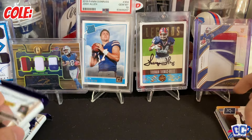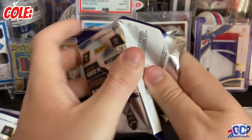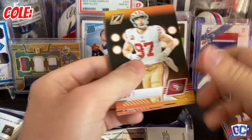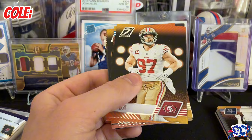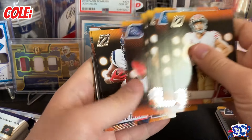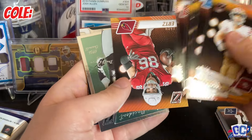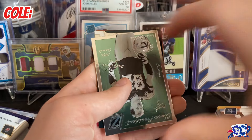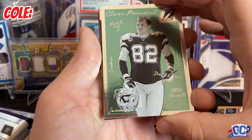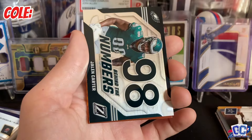We got our memorabilia in here, so we're going to save it and let that simmer. And it's not just a thicker stock, which I know Zenith likes to do with some of their inserts. We have an insert — a Class Presidents of Jason Witten. Okay, sorry, I don't know why it took me so long to read that.